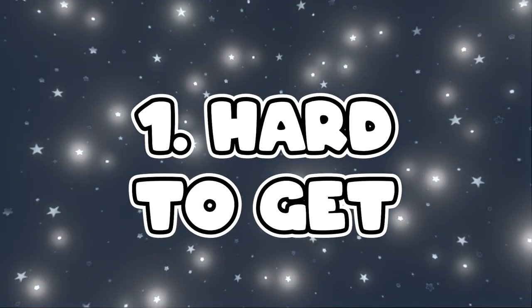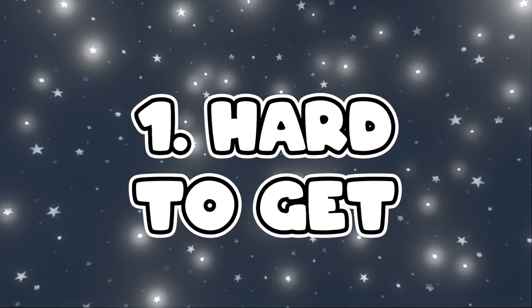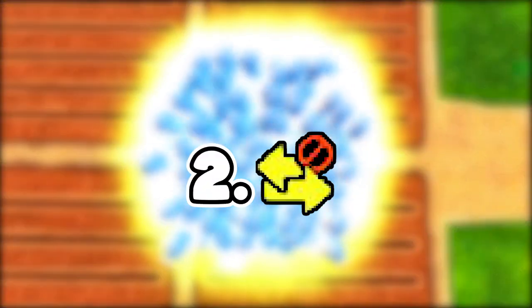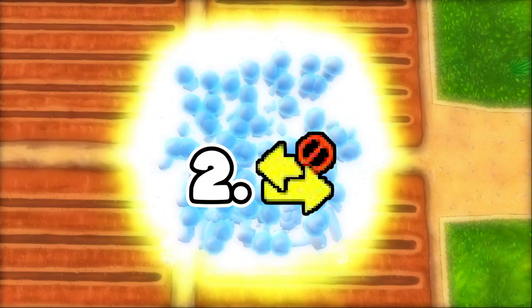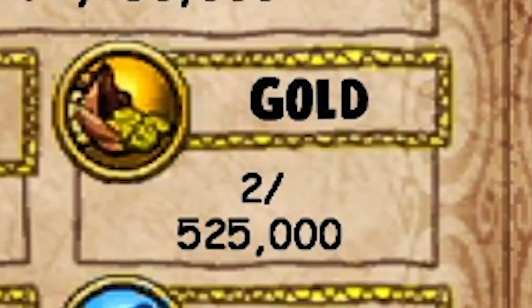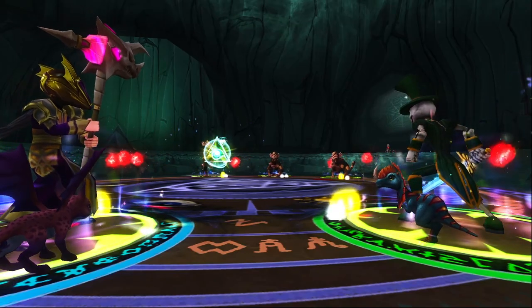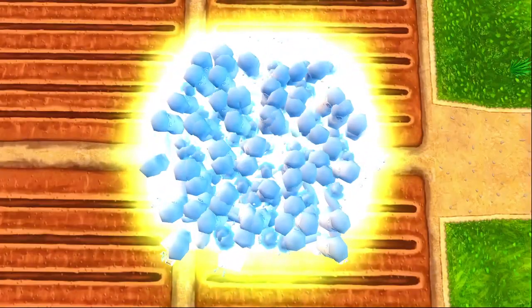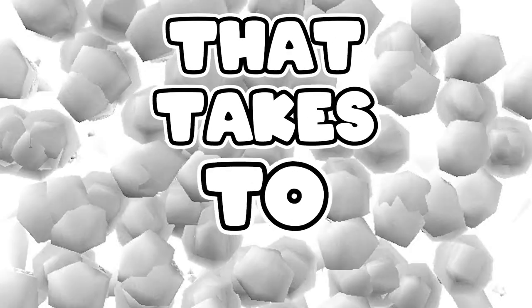However, the problem with Empowers is: one, the only way to farm them, to my knowledge, is through plants, which is slow. And number two, Empowers cannot be moved to your other characters. So what happens when your other character is low on gold? You're going to spend 10 days farming for a 60-plot Couch Potato farm and then spend another four days harvesting for 20 Empowers, which will sell at a maximum of 40,000 gold. That takes too long!